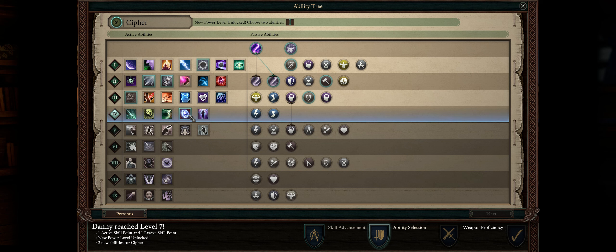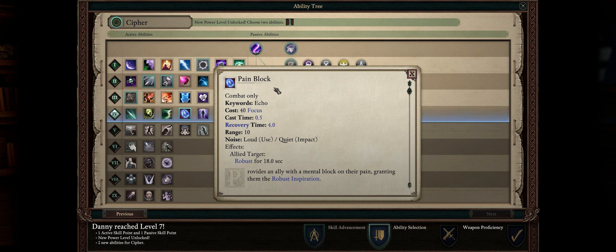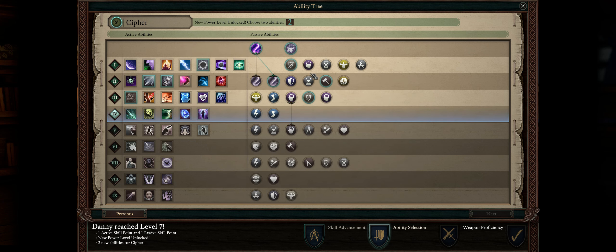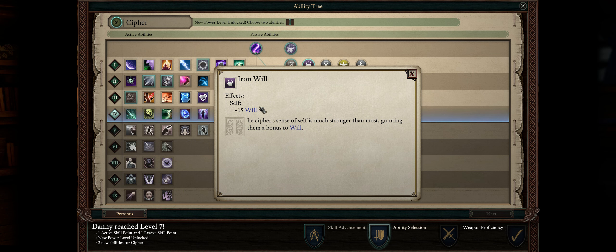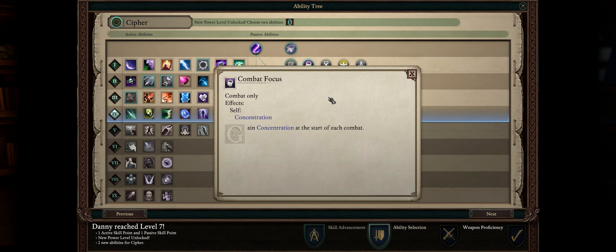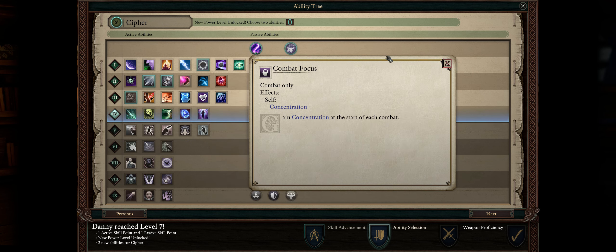For level 7, if you don't have a druid that can cast Nature's Bomb, pick Pain Block to easily buff your tanks with Robust. And if you don't have a wizard, also be sure to pick Body Attunement instead of Expose Vulnerabilities. Because I often go with druids, I like to pick Iron Will at this level instead — it's a pretty nice boost to your Will, which is your main weakness as a cipher because enemies can cast Arcane Dampener to dispel your buffs and it is targeted against Will. Besides that, Combat Focus gives you Concentration at the start of combat, which is very important because it prevents your character from being disrupted when taking damage and losing spellcasting actions for that round.